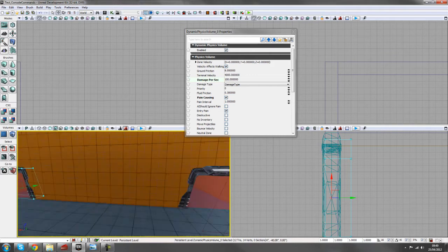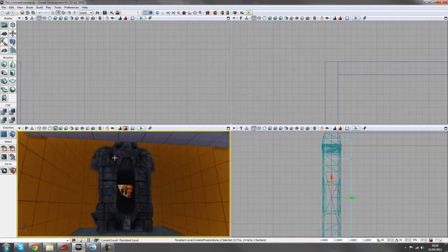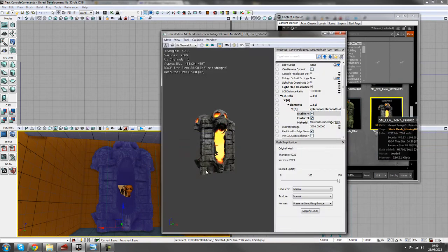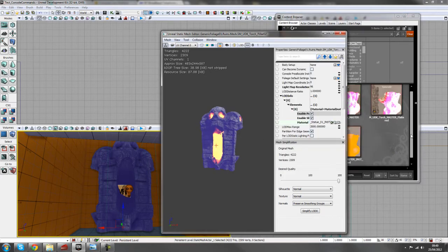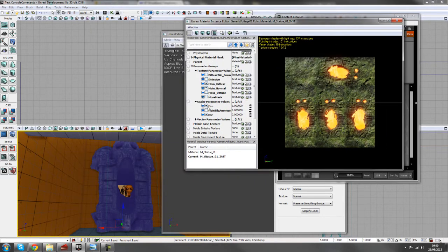I've got that set up twice. Up here I've got a static mesh from UDK — a torch pillar. If we find this material in the content browser, UDK has a fire material instance. We can uncheck that and the fire goes away. So what we can do is create our own copy of this and add it to our package.